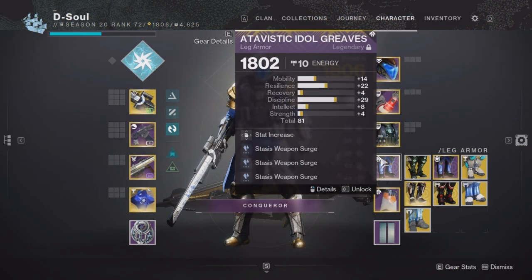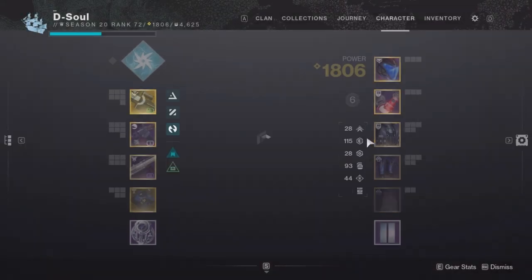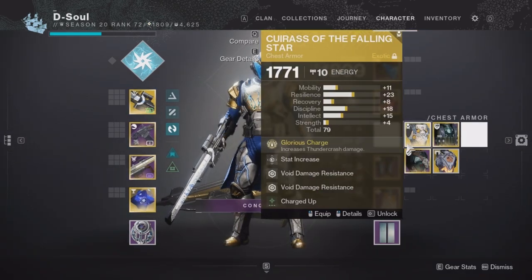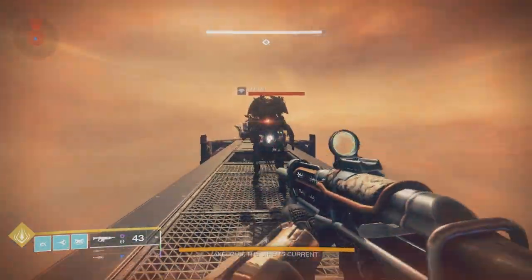Today I'm going to be talking about Solo Spire of the Watcher on Arc Titan. For my armor, I ended up using Heart of Inmost Light and Cuirass of the Falling Star. For ad clear I used Heart of Inmost Light, and when it was time for damage I swapped to Cuirass.